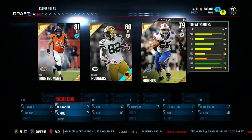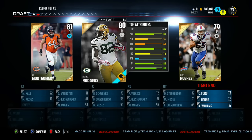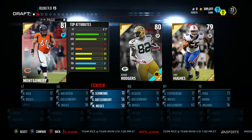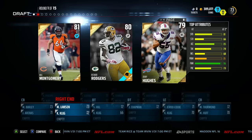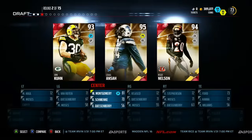First things first, we're getting into the first round. I don't care for this round really. I'm looking around figuring out who I'm going to pick because it's not the greatest round. I noticed I have good base tight ends, so I don't need a tight end. I look at Hughes, I have Manny Lawson which is nice as a base silver. So I end up going with the center.